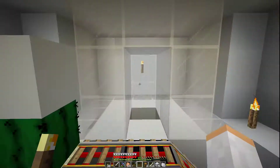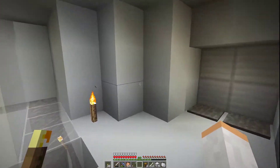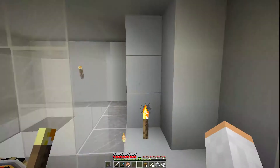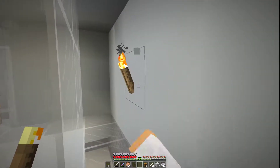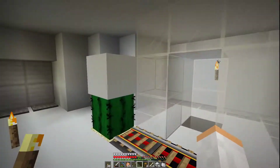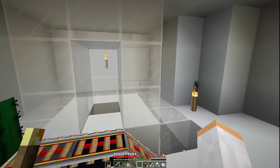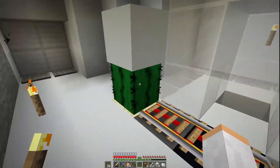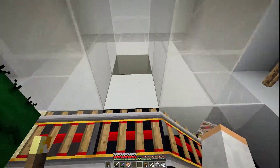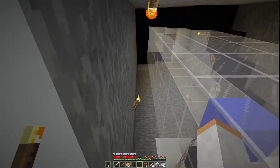And for the reveal — boom! I like it, it's really clean. I think I want to put a sea lantern here, here, and over here, but in order to do that we need a guardian farm and we just don't have that at the moment. So instead we'll leave it as is with the torches and fix that up once we do get a guardian farm.